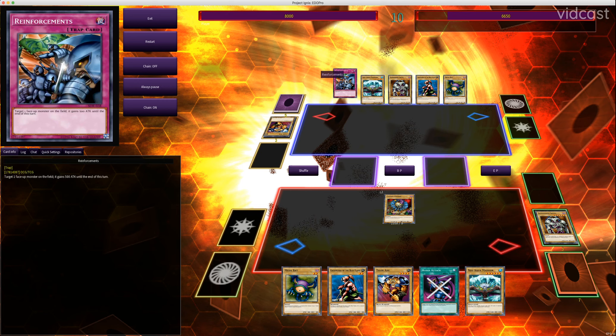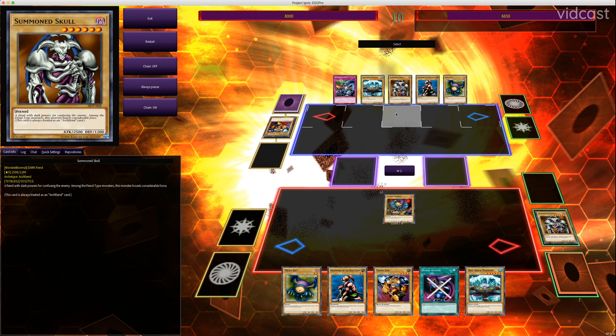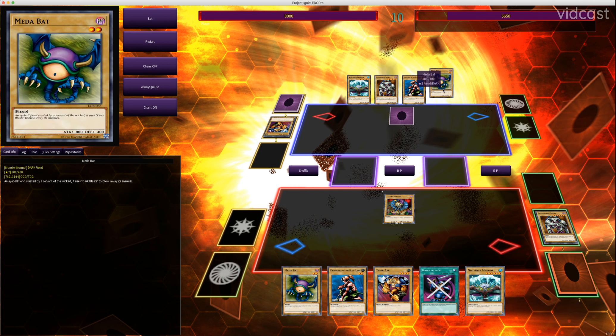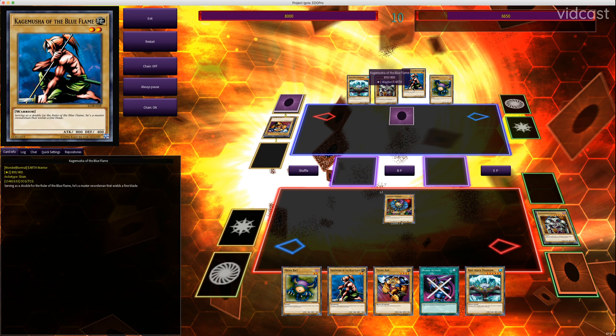Now it's their turn. They drew Reinforcements. There are many effects in Yu-Gi-Oh! that alter attack points or alter how battles work. Reinforcements is one such card from early in the game. It is a trap, so he can't activate it this turn, but he's going to set it. Then let's summon Kagemusha of the Blue Flame in attack position and end.